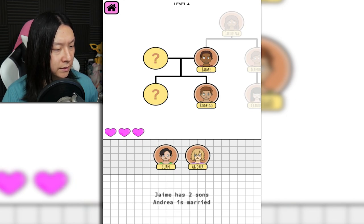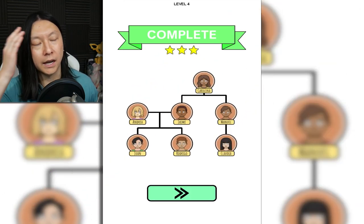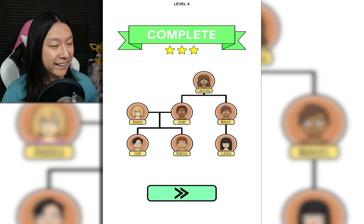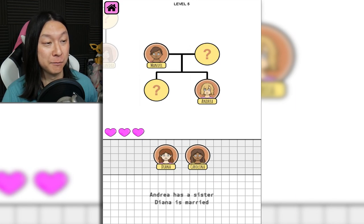Jamie has two sons. Andrea is married. So Jamie has two sons — that'd be Juan and Rodrigo — and then Andrea's married to Jamie. God dang, this is only level four, and my brain already feels like it's in a vice grip. You can probably tell I'm not very good at logic puzzle games. I do my best, though. 40 of these — oh my god, that's out of the question.